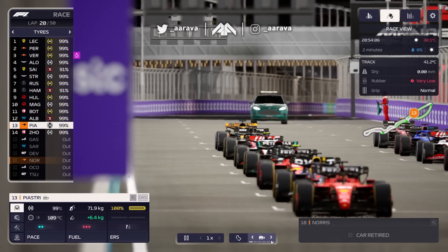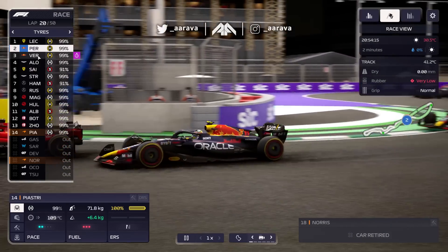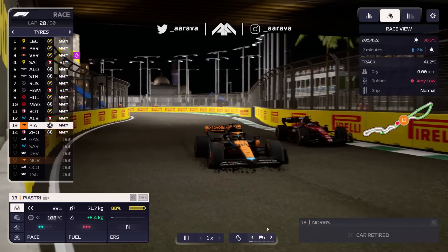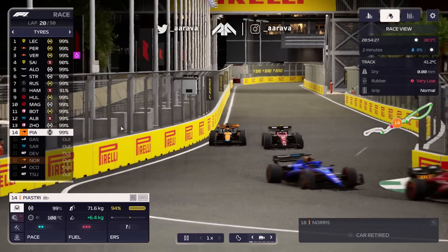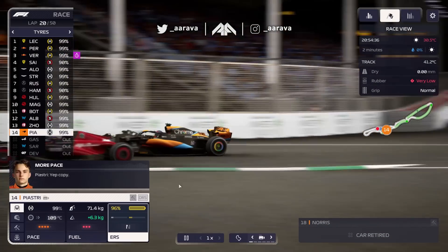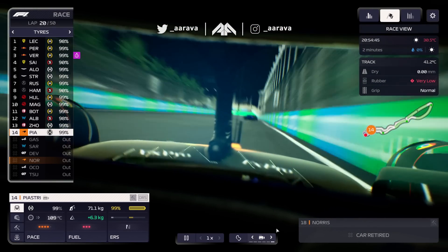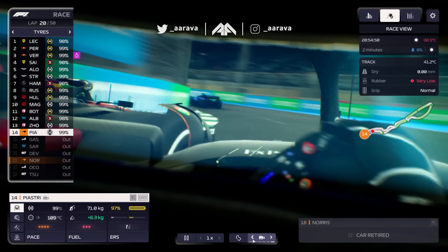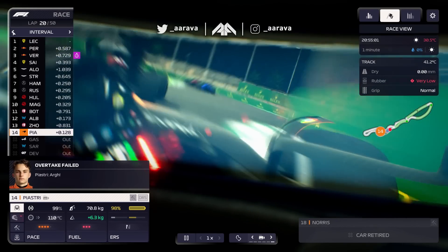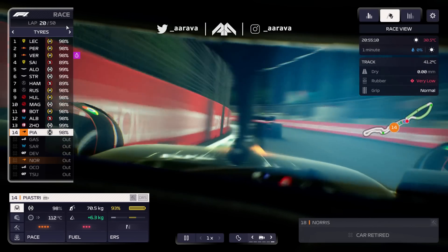Second restart - Leclerc leads from Perez on the inside. Bit of contact between Checo and Leclerc, Verstappen down to P3, Sainz fourth, Alonso. We're up to P13 because there are so many cars gone that we've jumped up. Quite a few others on hards too, so there are others thinking the same thing. Wasn't the best restart because I forgot to push him on it, but we've only got one car to concentrate on. Ding-dong battle going on here between Zhou and Piastri - going to visor cam to watch it - but Piastri loses the position.